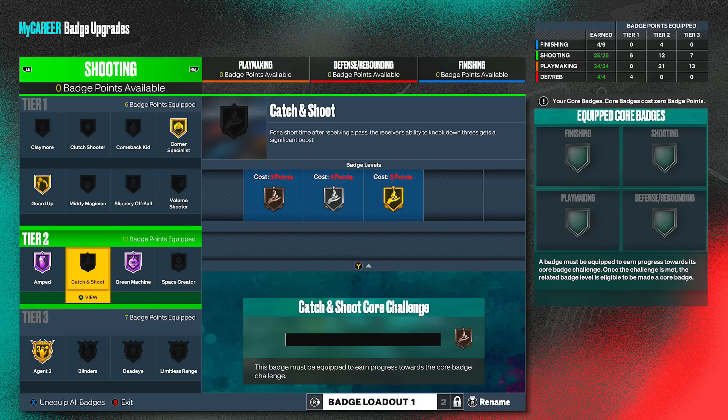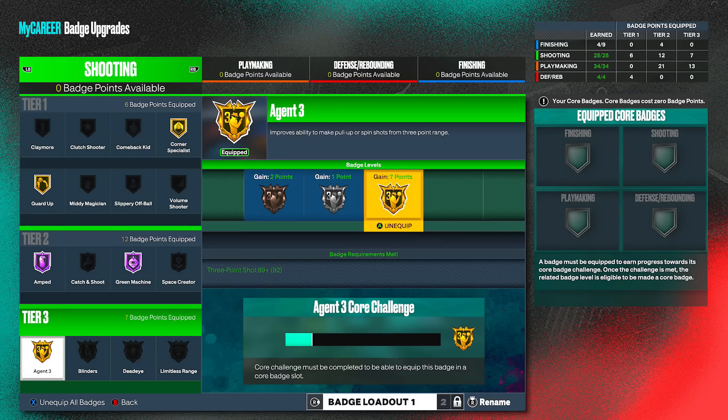The shooting badge we're talking about today does not explain itself in the description. It's Agent 3s: improves the ability to make pull-up or spin shots from three-point range. You might think you're out of the video, but this has nothing to do with my build. Just watch.